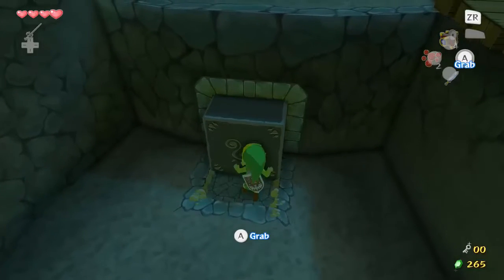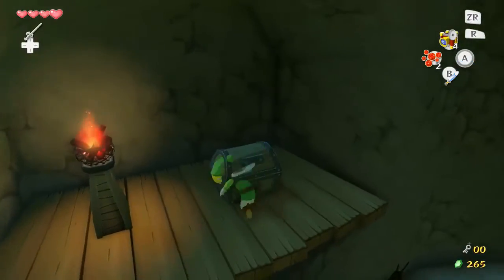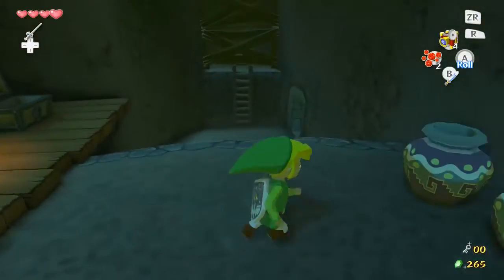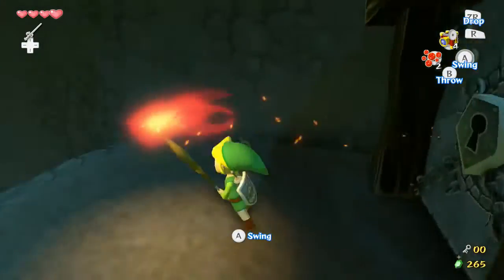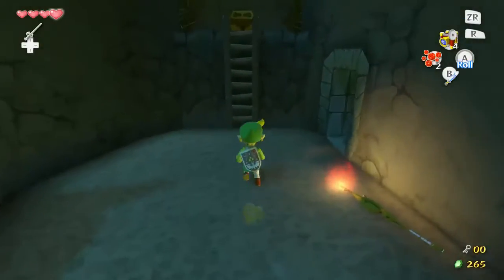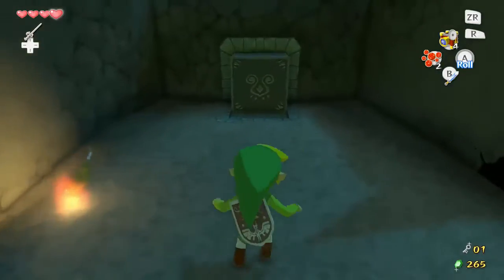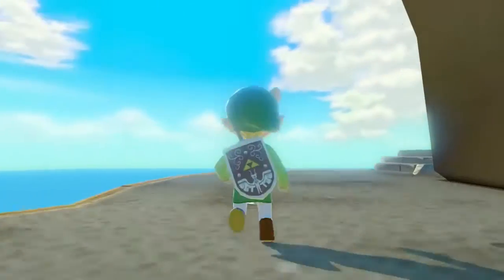In speedruns you only pull these out halfway because you can get on them anyway and it's faster. Let's open this chest — and inside it we find the compass! Nice. We have no keys and we need a key to get through this door. Let's go in here — and inside is the key we need. It's a pretty simple dungeon. Well, I guess it is the first dungeon — technically some people consider Forsaken Fortress 1 to be the first dungeon, but whatever.